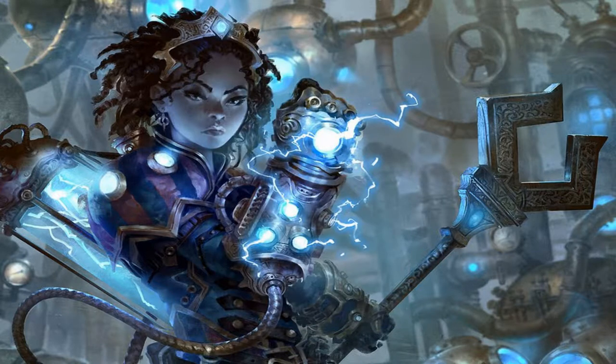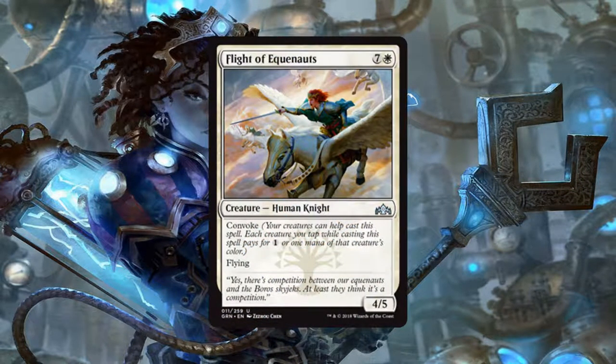Next up we have Flight of the Equinoxes, a 4/5 human knight for 7 generic and 1 white mana. It does have Convoke and it has flying. A 4/5 flyer for 8 mana is not good, but Convoke brings this card into the upper part of being good. It's not one of the best cards in the set, but a 4/5 flyer is going to be hard to deal with, and the fact that you can get this out possibly turn 4 or 5 if you're lucky makes it somewhat playable.